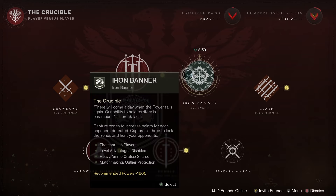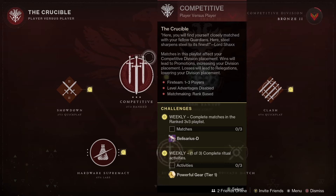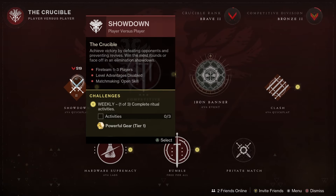Finally let's have a look at Crucible. The big news this week is Iron Banner is back, but we've also got Clash and Showdown as well. And because Iron Banner is here, Trials is taking the weekend off — so the best thing to do is jump into Iron Banner this week and get all that loot.